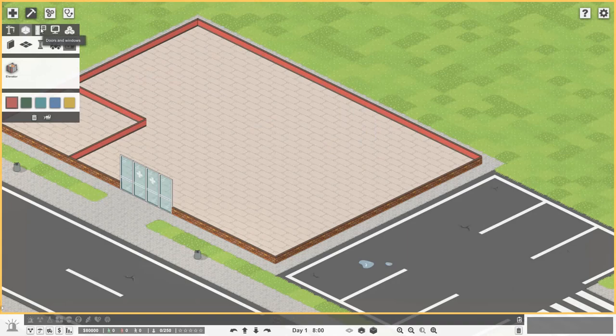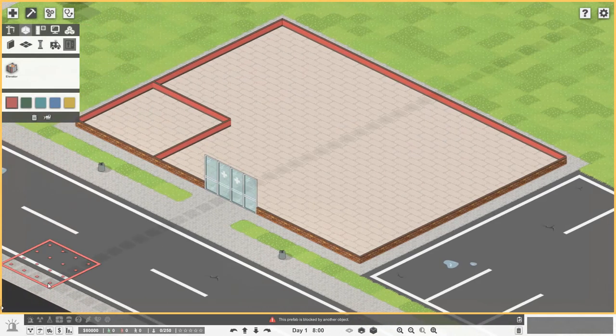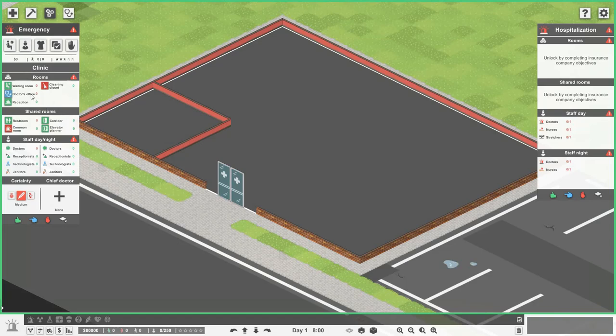For the emergency department, because we've just started we need a few doctor's offices, a waiting room, and a restroom. This is shown by a red zero — we have zero of these rooms but we need them for emergency to function. Emergency is not functioning yet, as shown by the red triangle. We can also have reception, cleaning closet, common room, corridor, and a planner tool for elevators, shown by the green zeros.